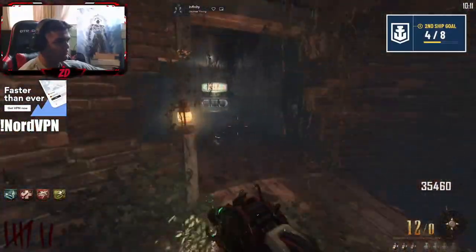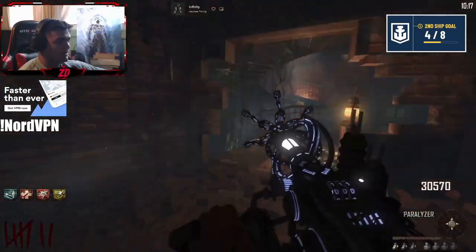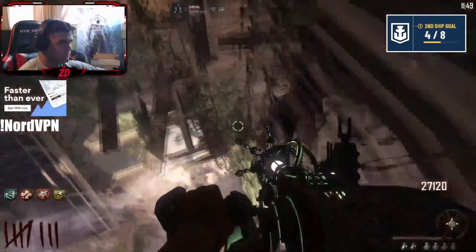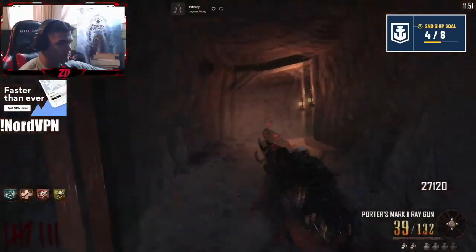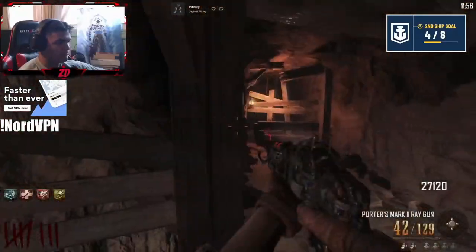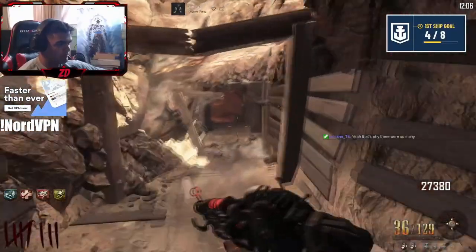Then just make your way down and pack-a-punch your two weapons. Once you do this, you are fully set up — and as you can see in the top right corner, it only took me about 10 minutes. The map is really easy to set up on. When you come back, the strategy is up to you. I decided to play in the Speed Cola alleyway — this tunnel — which is the fastest strat and what speedrunners use.